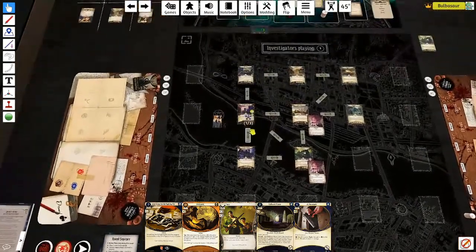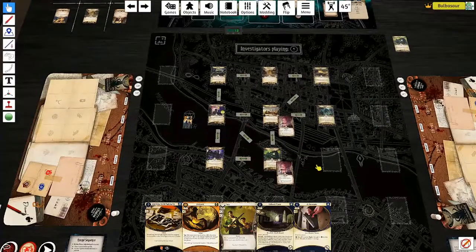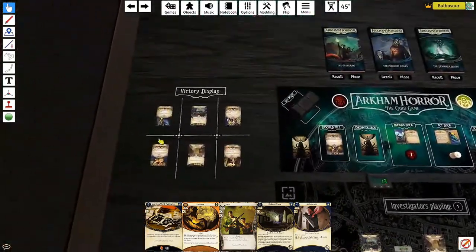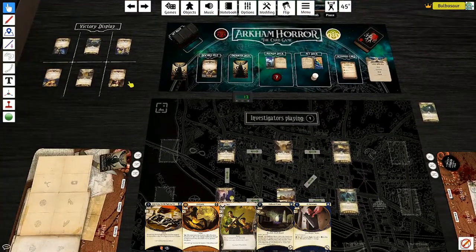Not bad - we had two cultists left. There were a few turns where if I'd drawn a weapon I wouldn't have spent so much time on Wolfman Drew. We also drew our only tentacle token which hurt a little. Only a few unlucky pulls - I think we did quite well. A decent victory display: two victory point locations and four cultists.